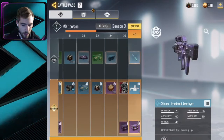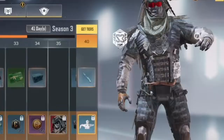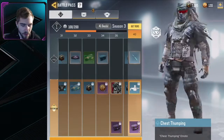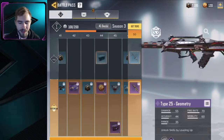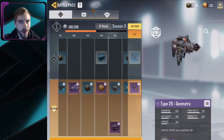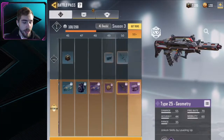On Tier 40, we do get an Emote — Chest Thumping. It's pretty cool, nothing too crazy there. Could have been something better, but it's okay. And then on Tier 50, the Type 25 Geometry — a very, very cool skin on the Type 25. After the 50th tier, you get a crate every tier past 50, which will give you some good stuff. This backpack on the Phantom skin is pretty sick too.